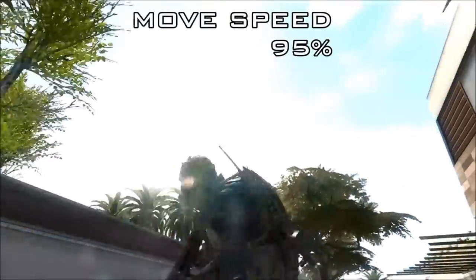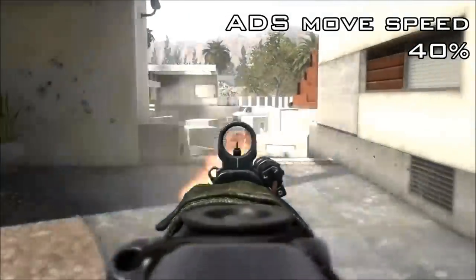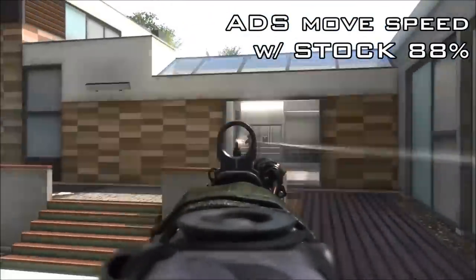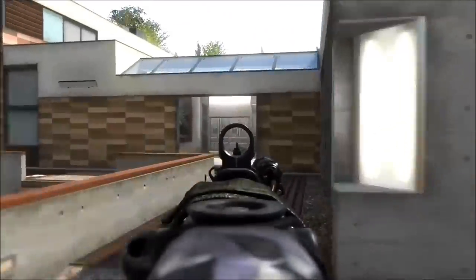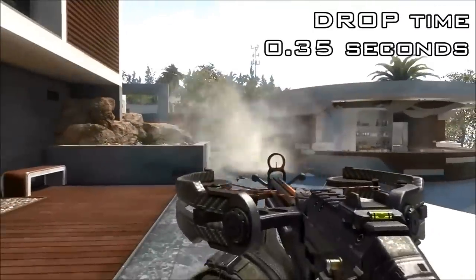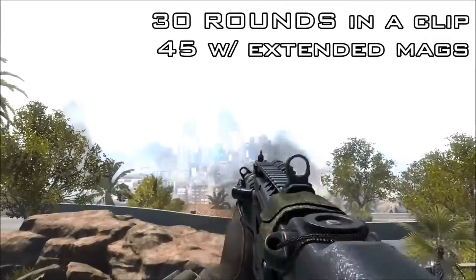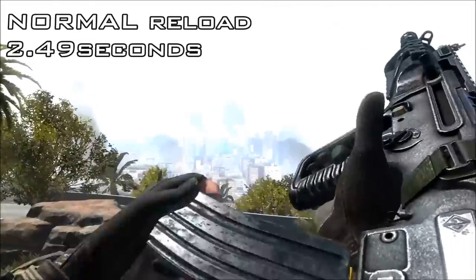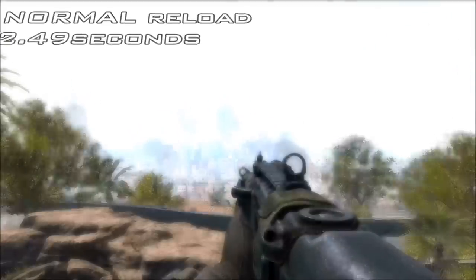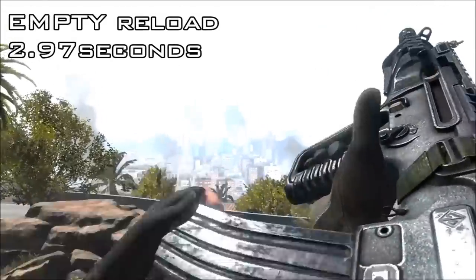The move speed of the M-TAR is standard for assault rifles at 95%. The aim-down-sights move speed is 40%, and with stock it is 88%. The raise time of the M-TAR is 0.68 seconds, and the drop time is 0.35 seconds. The M-TAR has 30 rounds in a clip. The reload with some bullets still in the gun is 2.49 seconds, and with an empty mag it's 2.97 seconds.